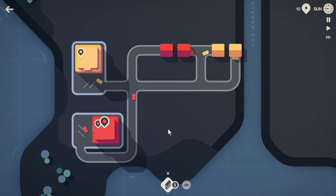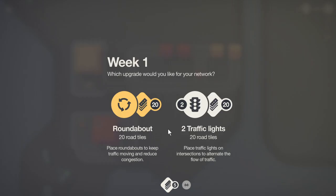For each week that passes in the game, you get given a choice of two bonuses which add more road tiles for you to use, and specialised features to improve your city like roundabouts, traffic lights, bridges and motorways.